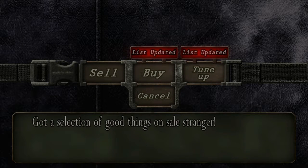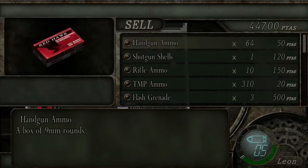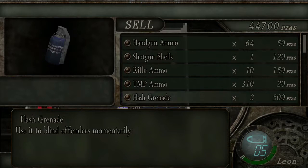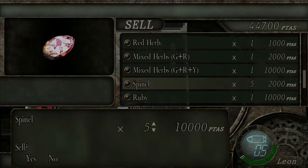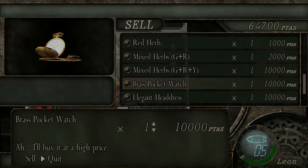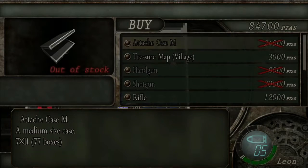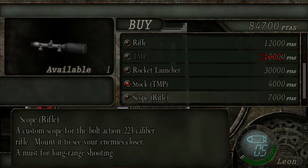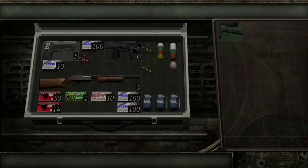Go through his dialogue first because he tells you about the tin medallions we're just about to finish up. Then go into the sell menu and sell your spinels, ruby, brass pocket watch, and headdress, as those don't net any more than 10,000 so there's no point holding onto them. The only thing I recommend buying from the buy section is the stock for the TMP.